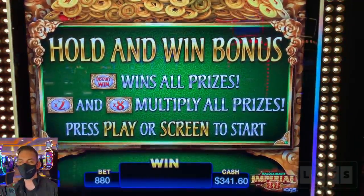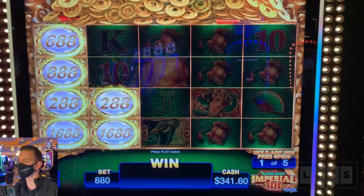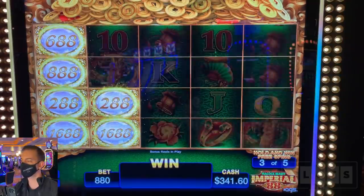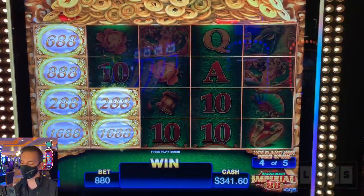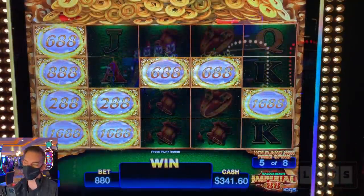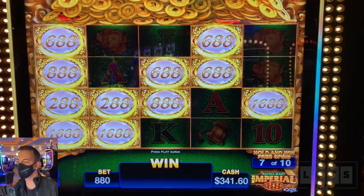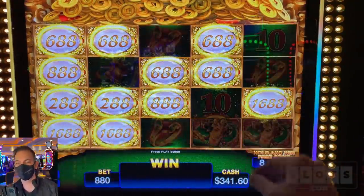Hold and win bonus. Let's find an instant win or some multipliers, yes please. We only get — wait, we got three more spins. This game gives you five spins and every one you land, you get an extra spin for. Thank goodness — we got three more spins. Love that. And another two spins, so we still got four more. Beautiful. No way — show me the multiplier or the instant win. Instant win will count off everything and put it all into one square.